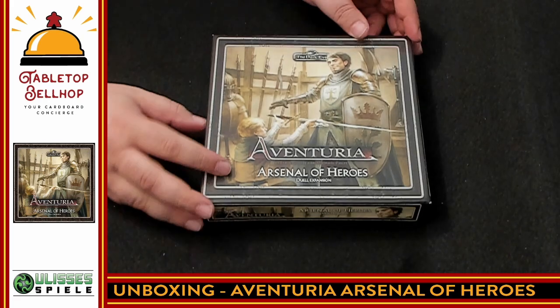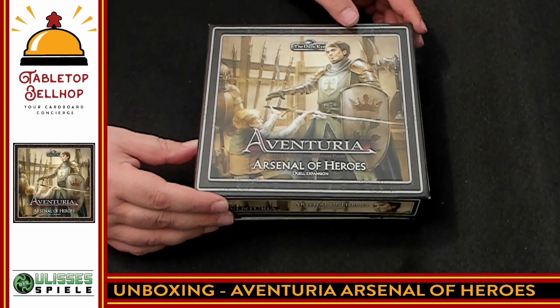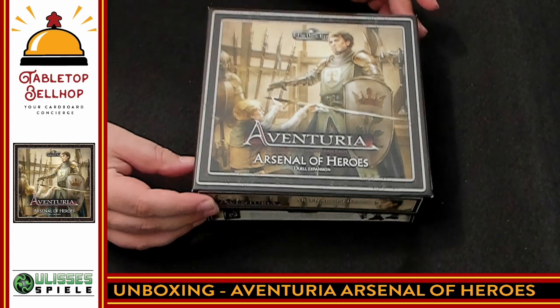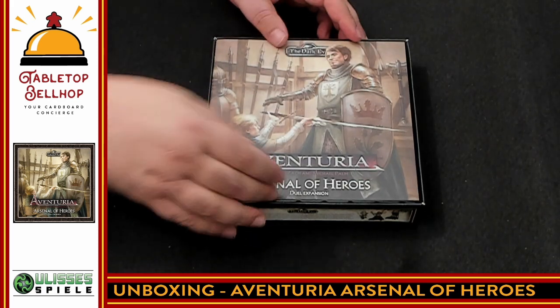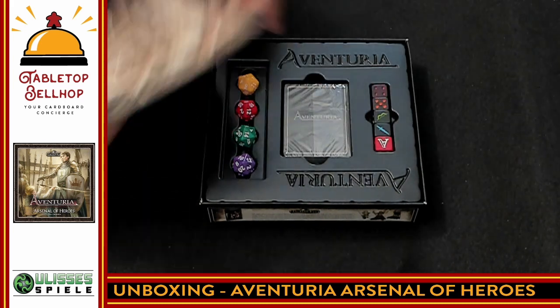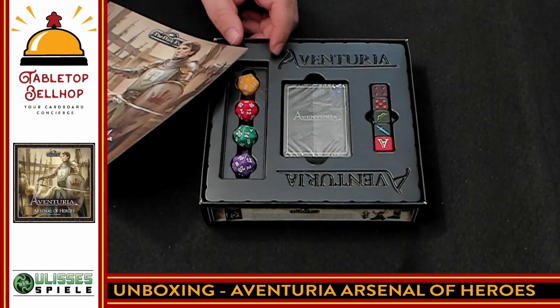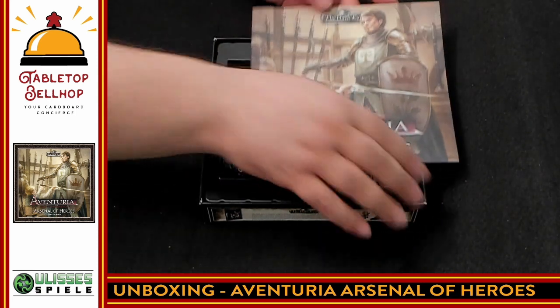Here you have it — the Adventuria Arsenal of Heroes box. I was expecting a possible rulebook and a bunch of packs of cards. There's the rulebook — and new D20s in different colors! Dice for each character. Awesome. I had no clue those were in here. That's a nice bonus right there.